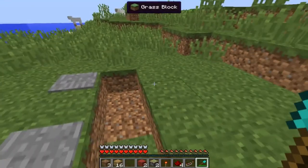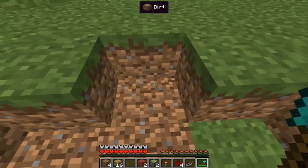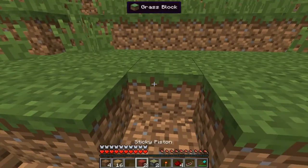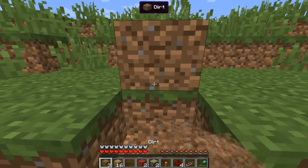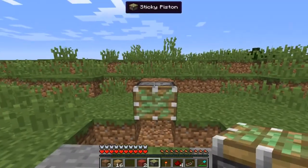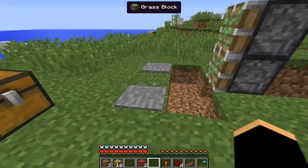Now that you've done that, you want to dig right in the middle of it. On the second block, you want to dig one going that way — and that's where you're going to place your sticky pistons. Place the dirt right there and place your sticky pistons just like that. You want to make sure it has at least one space away from where the door will be.